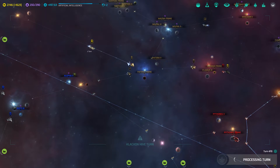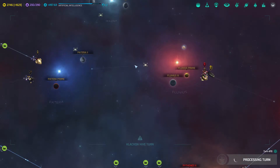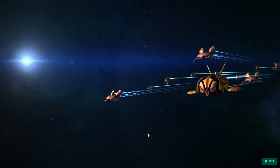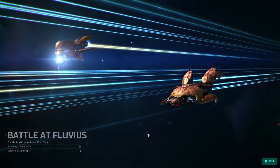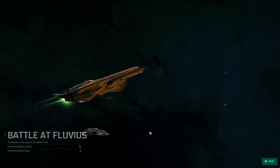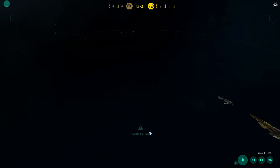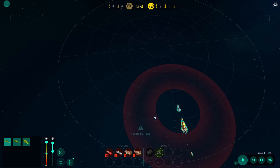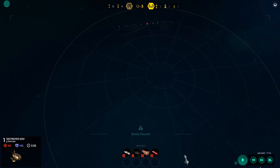One more turn — next turn, assuming that fleet doesn't move. They're attacking me! Seriously? Well that explains it. The Barathi don't want to help me. I'm a little bit disappointed — we're at war with a common enemy, and apparently they're not going to fight with me. If I knew that I would not have done this.